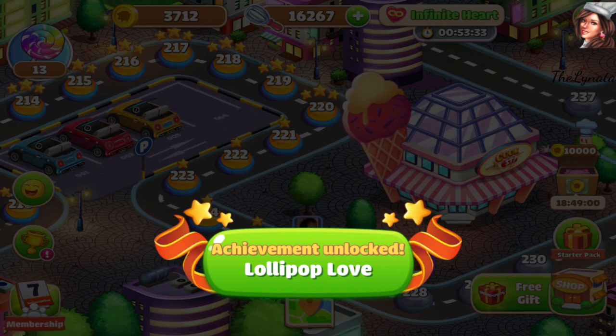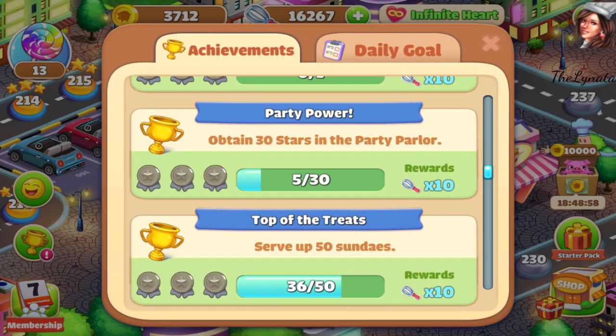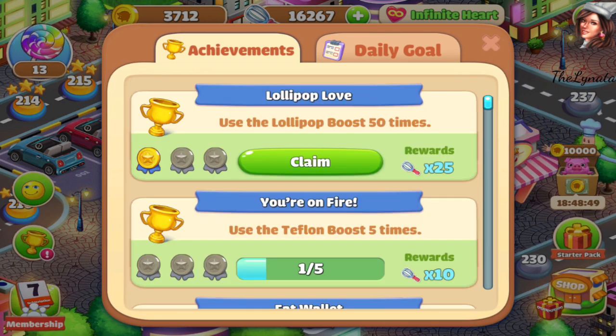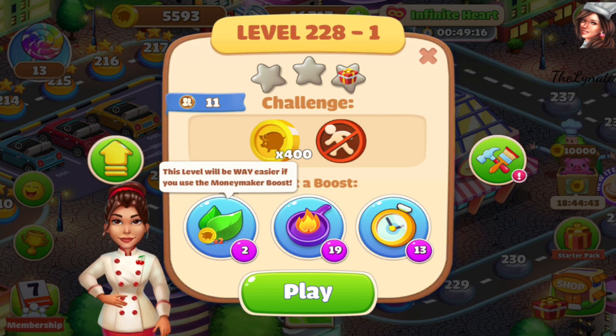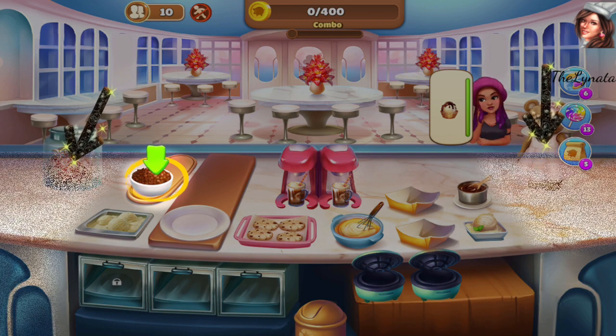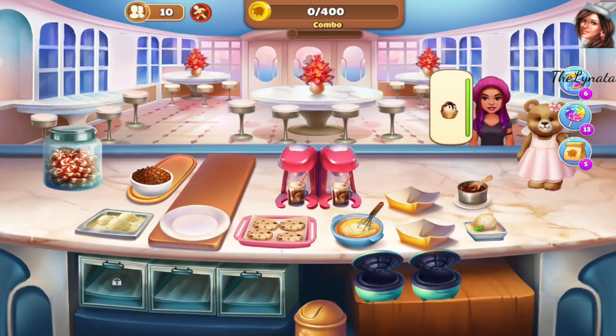Achievement unlocked - Wallipop Love! Which means: use the wallipop boost 50 times. I really did it! And now let's play level 228. One more new thing - I'm so so happy. Maybe chocolate chips? We'll see, but let's start playing!